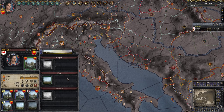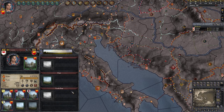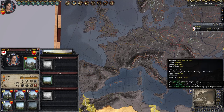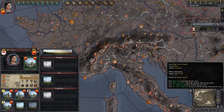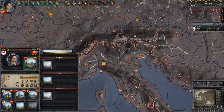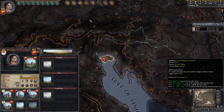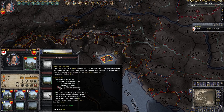First thing we want to do is build a trade post as soon as we can. If you're entirely new to Crusader Kings 2, I do highly recommend going to play tribal first — it's much more simple. There's a whole playlist where we go from a tribe to forming basically the Holy Roman Empire — it's 110 episodes. I will go into a little bit of detail here as well, but it might not be as detailed as the other one. So as a trade republic, we want to build a trade post — this is my first order of business.